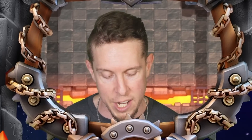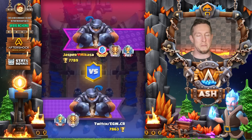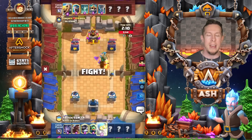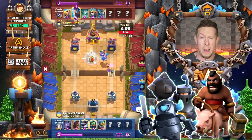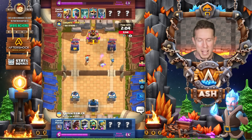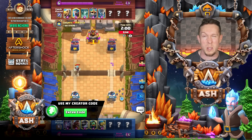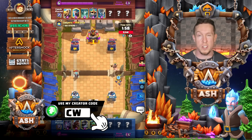We have EGW, aka Egg, here on the channel. This dude is a phenom when it comes to playing Mega Knight Hog Rider. He also has Mini P.E.K.K.A. and Freeze in this deck — certainly a very enticing deck that I think a lot of you guys will be able to glean awesome tips from this pro here on the channel today.